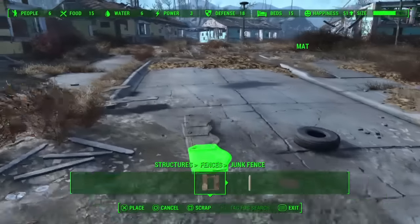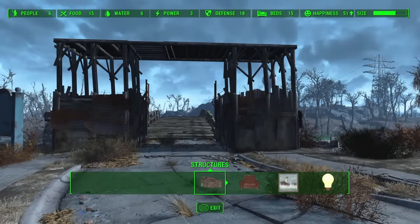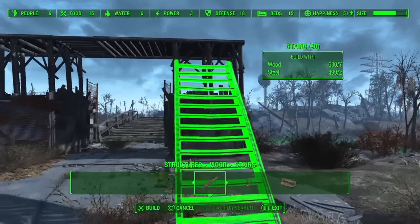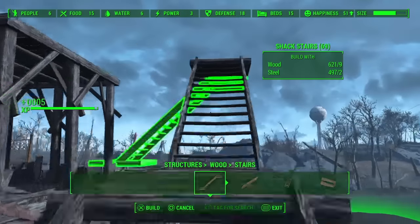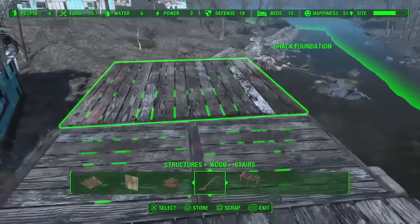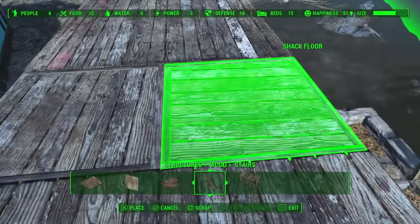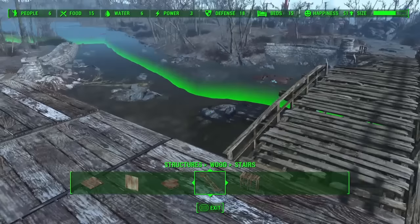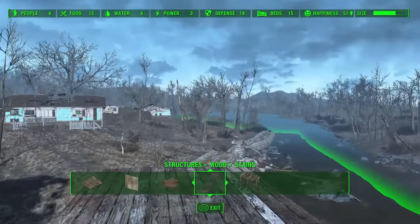Now it's time to build the actual house part. Let's get a ladder to get us up there. I'm probably going to add a different ladder later because this is just to get us up there. From up here, they could see enemies coming from all the way over there — so this would be a much better place to have guard towers. I remember turning those around but I actually turned them the wrong way. I have to have all the boards facing the same direction.